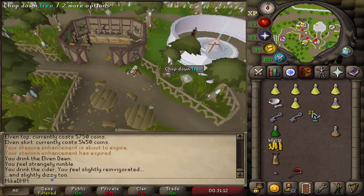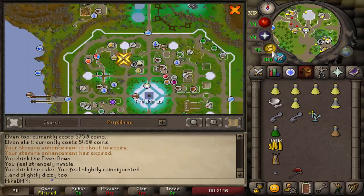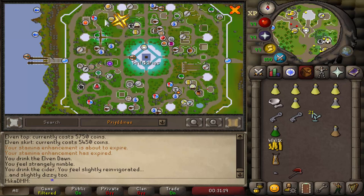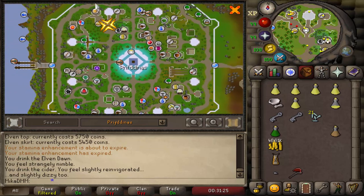Moving a little bit more here, we also have another room. These platforms all lead to the end — I'll show that at the end of the video. You have one, two, three, four, five, six, seven, eight different platforms from different elf areas, and they all connect to the center.